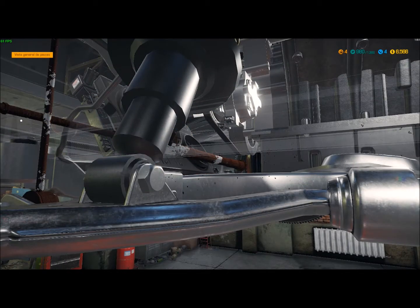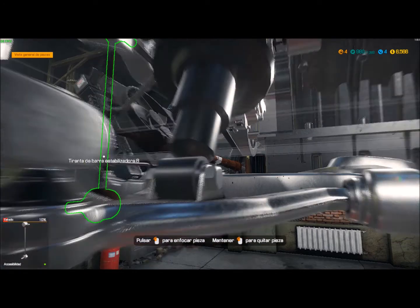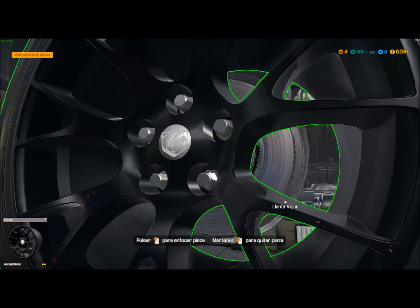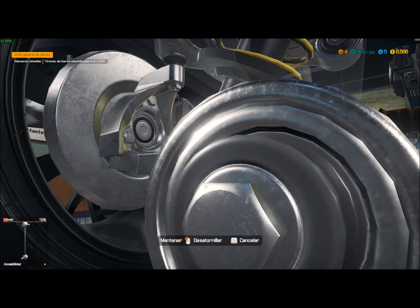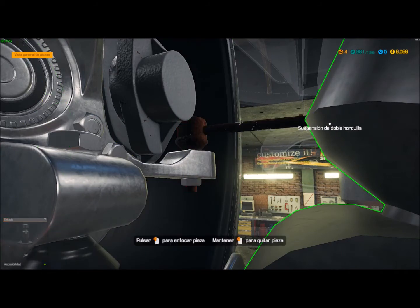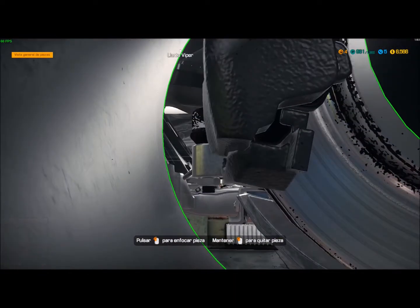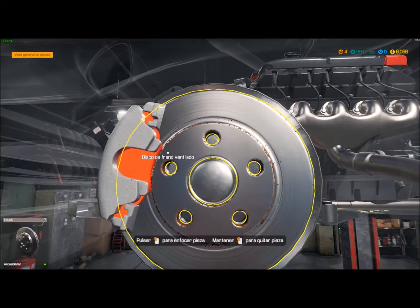Para acceder a eso, en realidad hay que ver cuál está mal. Este lado está un poquito... que yo estaba dando a lo otro. Ahí me estoy tapando el bosque. La barra de dirección, la rótula. No me deja porque la rótula va... Espérate, la tirante es lo que me he quitado, ¿no? Tengo que quitar la rueda. Para la rótula sí. Ya es que no me acuerdo, chicos.